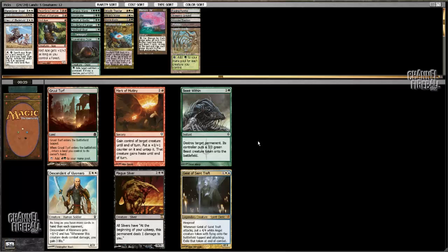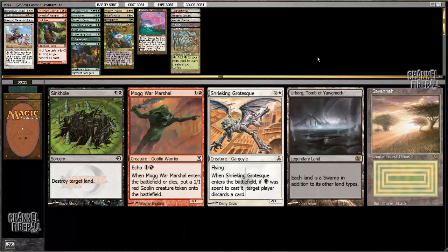I'm not a fan of Beast Within as a rule — it's not really the kind of card I enjoy playing. But this pack doesn't really have anything else for me. I'm certainly not a Descendant of Kiyomaru deck, and I don't think Gruul Turf is fast enough to be played, so we're gonna do this.